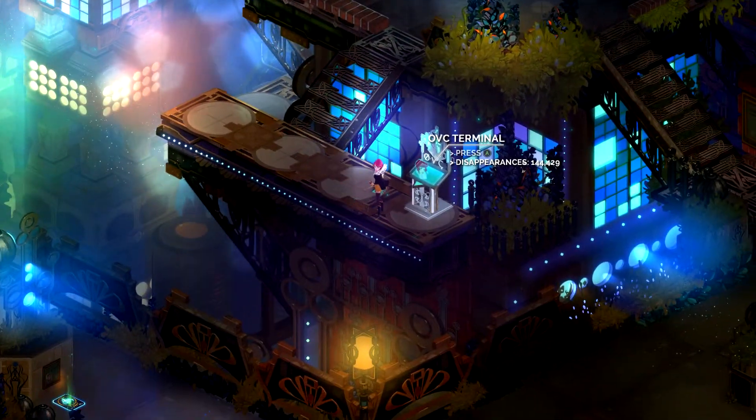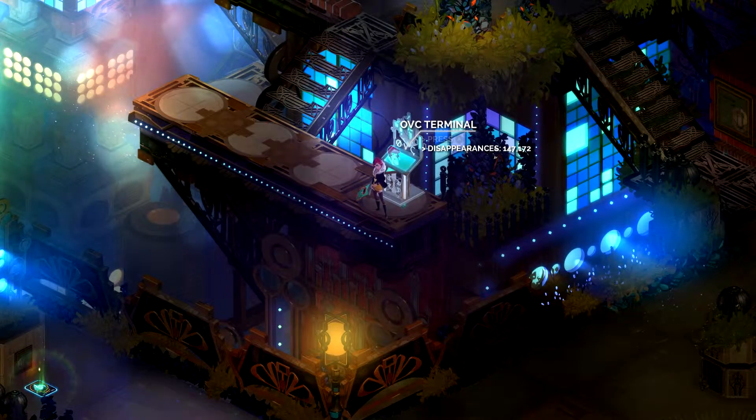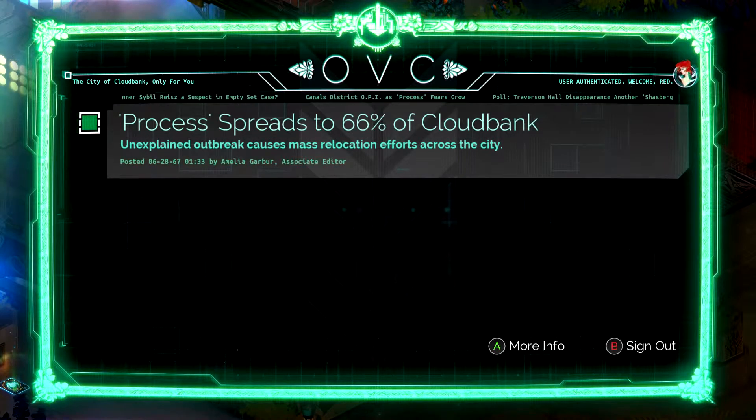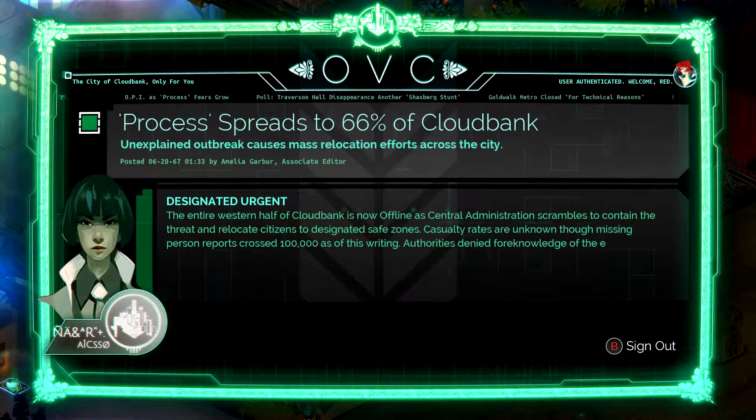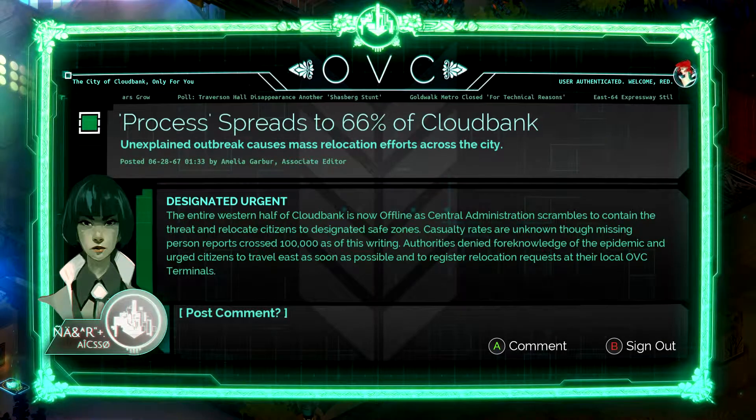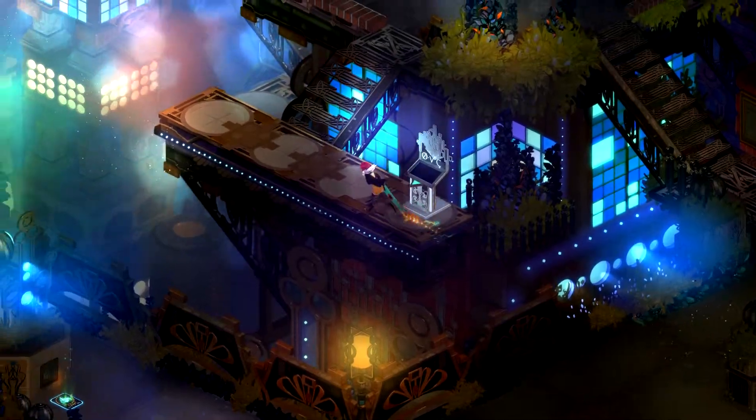Another OVC terminal. Disappearances — ooh, that's not good, and the count is going up. So the word is out. Process spreads to 66% of CloudBank — unexplained outbreak causes mass relocation efforts across the city. If anybody's left to hear it: designated urgent — the entire western half of CloudBank is now offline as central administration scrambles to contain the threat and relocate citizens to designated safe zones. Casualty rates are unknown though missing person reports crossed 100,000. Authorities denied foreknowledge and urged citizens to travel east to register relocation requests at local OVC terminals. Both towns being held ransom. Is anyone still listening? That's a great question.